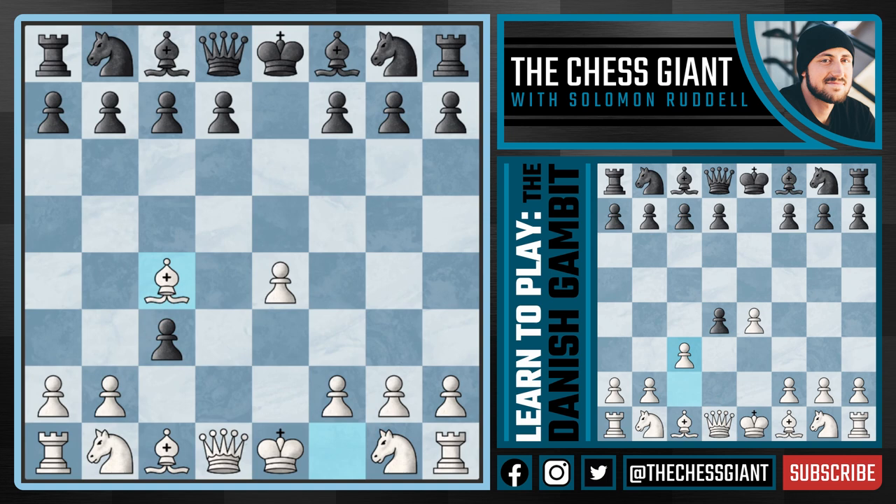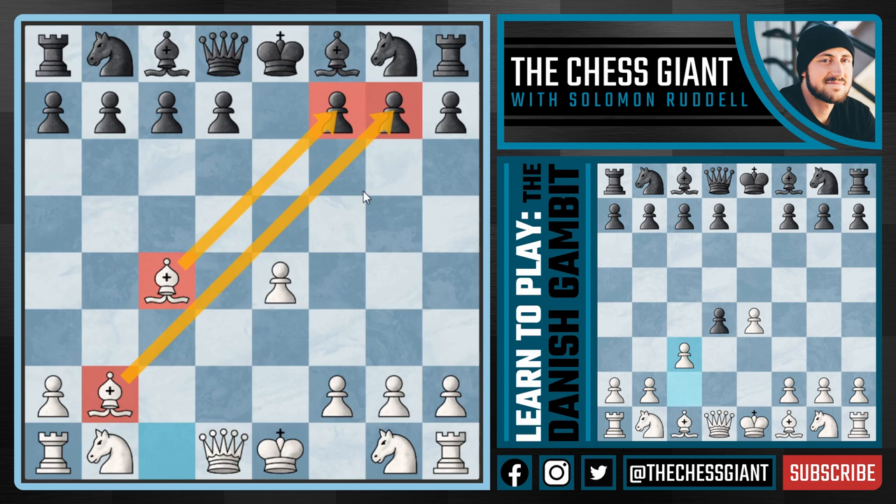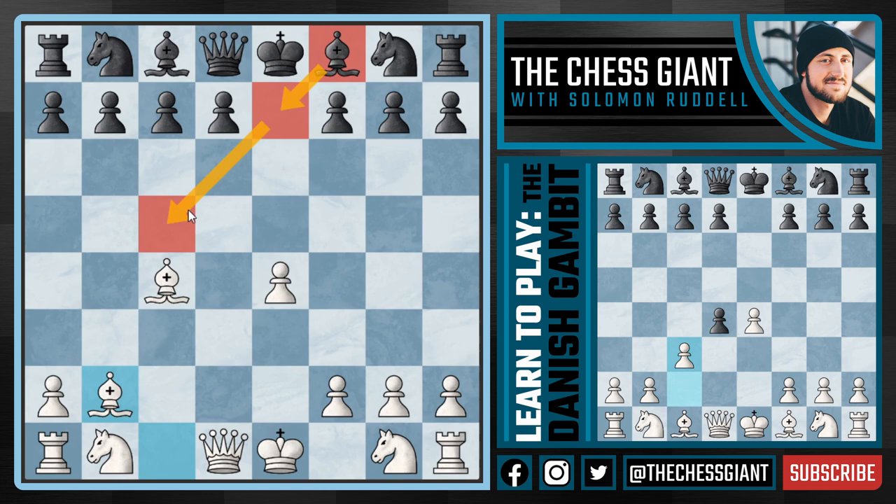Let's first cover bishop c4, offering up yet a third pawn. After c takes b2 we're going to take that pawn back. Black just took one, two, and then three pawns straight. In this position we're down two pawns, but the main idea is that we have two very strong bishops pouncing down on the kingside. It's very hard for black to navigate this position, especially if they haven't seen it before. Even this bishop on f8 - if it moves to e7 or c5, we simply take the pawn on g7 and win the rook.